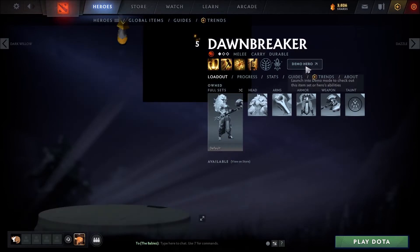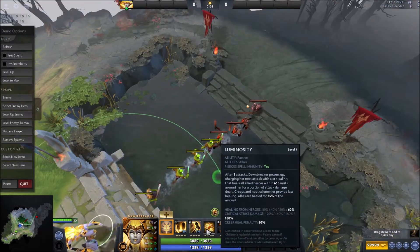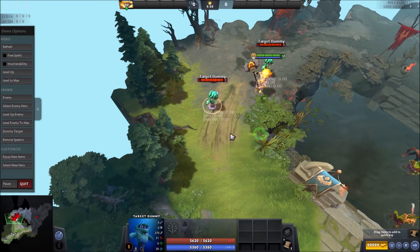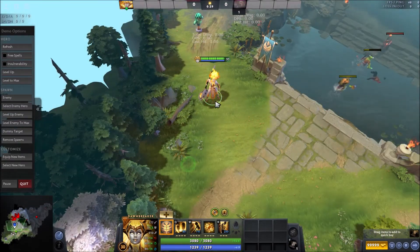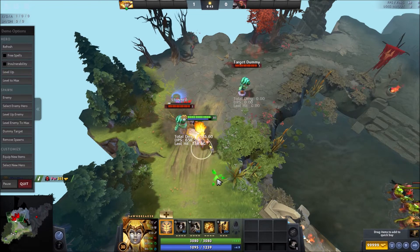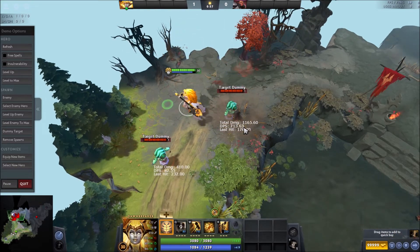Let me hop into a demo real quick and show you the little combo I was talking about. With Luminosity, you can combo with Starbreaker by getting one stack first. Let me get a dummy target out here. So if I just go normally — just do a normal Starbreaker, one, two, three, and then a right click — that's 1,075 damage. Now if I get one stack before... if you start with one stack, that was almost 100 more damage.